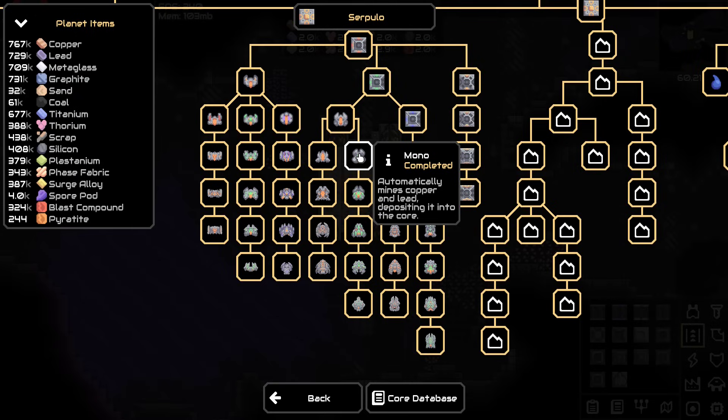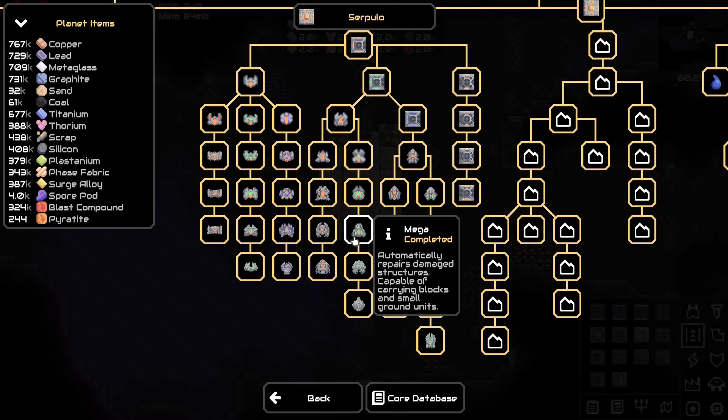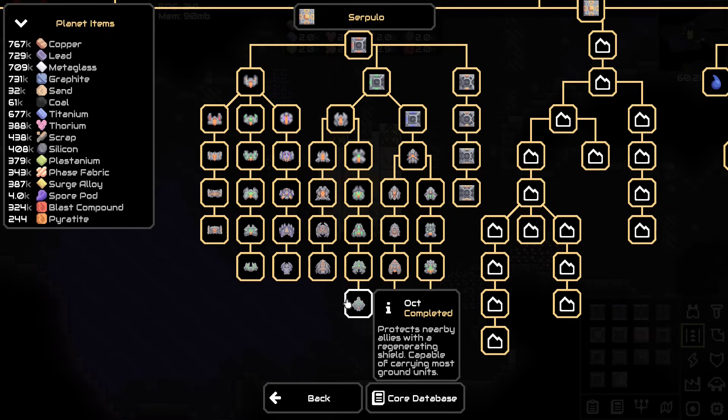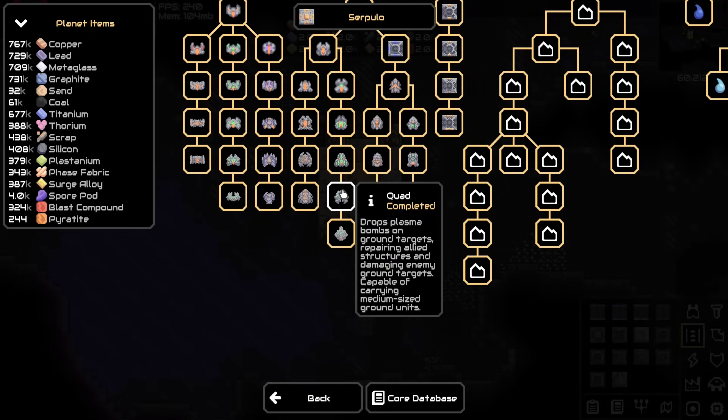We've got monos — they only mine, no weapon capabilities. We've got polys — they can shoot, but I don't think they'll hold up to the high-level defenses. We've got mega — I think I've destroyed a core with mega before, but they're not the greatest at combat. Tier 5 is the oct, which doesn't shoot at all. But we've got quad now — I've heard quad is the best unit for PvP at least of the tier 4s, because you just spam them and quad bomb somebody. That's what we're going to try.